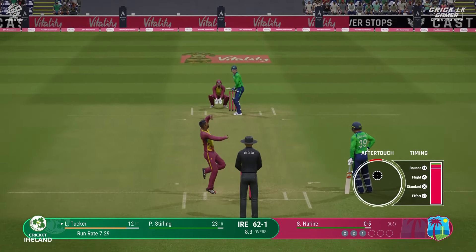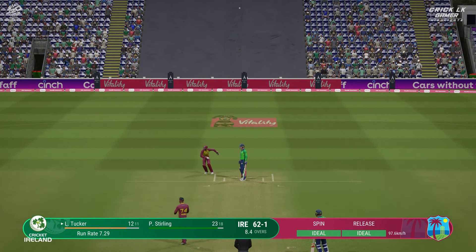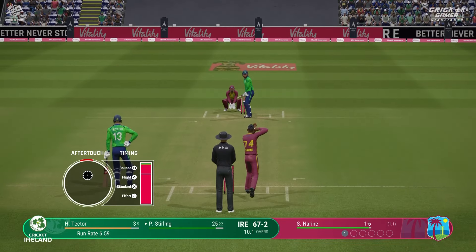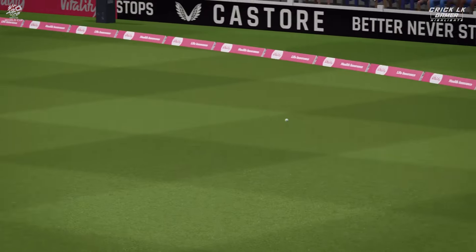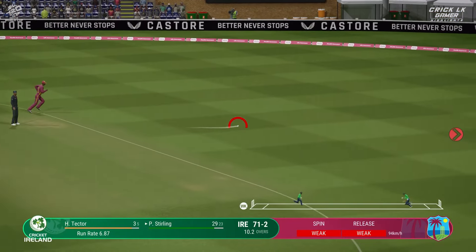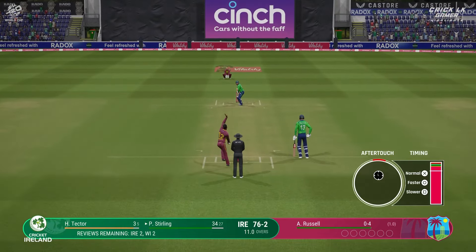Drive straight down the ground — mid on will collect that one though. Edge — amazing delivery. The bowler and the slips have really gone up here, they like it. Head over the ball, great shot, that's racing away. Quickly into position. And a very successful spell — you've got to make them play on your terms.